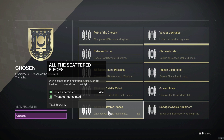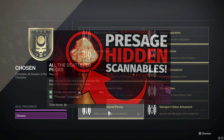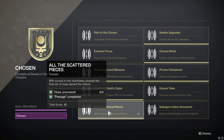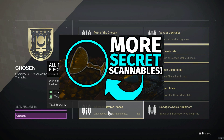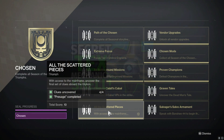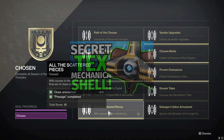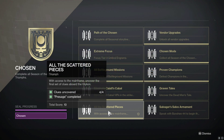What you need to do is complete all three weeks of scannables. The trick is you can't do them all in one week. Start on the week one scannables — I believe there are five — get all five, wait for a weekly reset, then do the week two scannables, which I think there are six of. Then wait for another weekly reset and do the third and final week — all four of them — which will give you this triumph and enable you to get the Chosen seal.